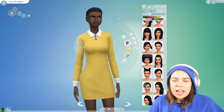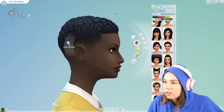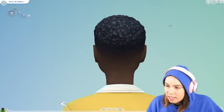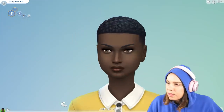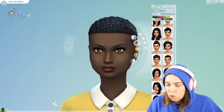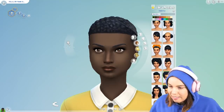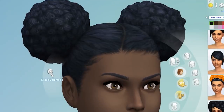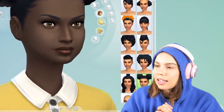Jumping into Create-a-Sim, we have got — I'm not sure if they're two new hairs or adjustments to existing hairs. They're new in terms of they look different. This hair right here is one of the newbies and I think it's fantastic because look how beautiful the fade is, especially along the neckline. It looks really really good and it's good to see more diversity in the hairs. The other hair, which I'm personally more excited about, has a beautiful hairline too.